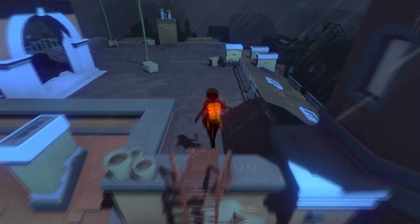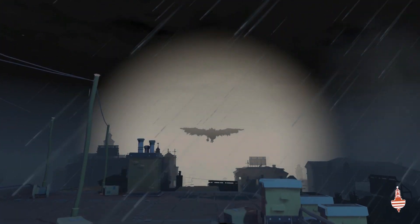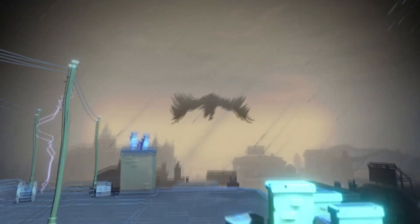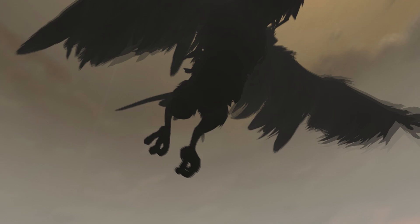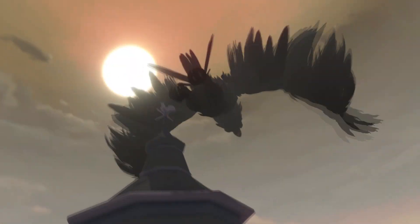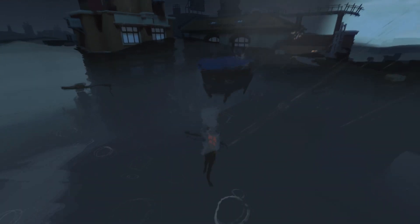Sea of Solitude tells a story about depression, loneliness and dealing with your own demons. It concentrates on the acceptance of the problems, not on fighting them with bare fists. So you've got pacifist gameplay mechanics – run, jump, swim, fire flare, tremble in fear.